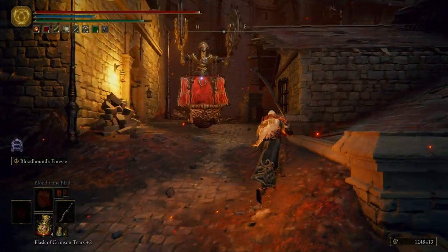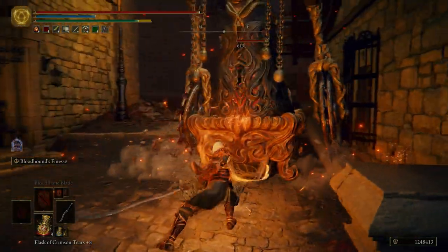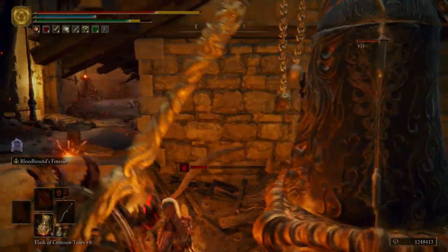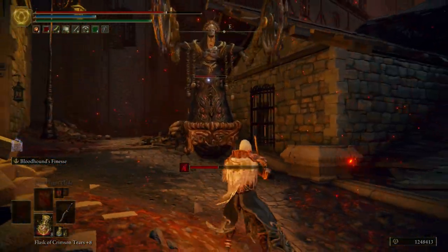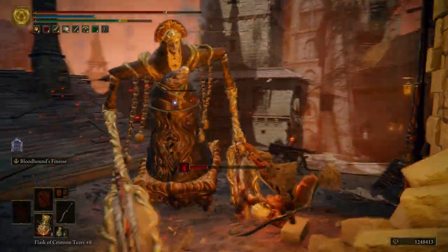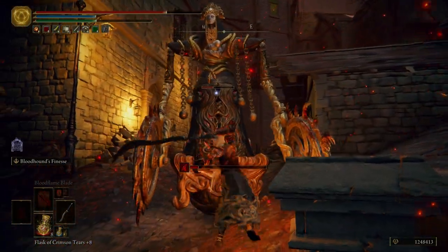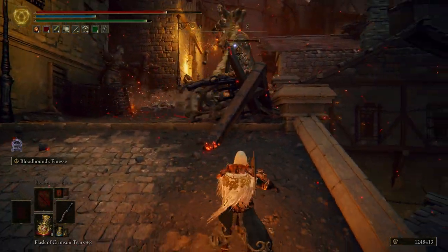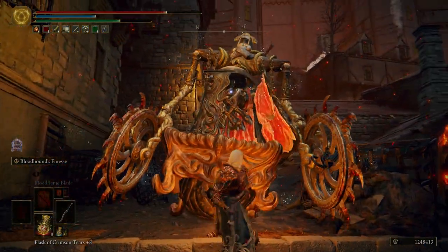I like to make sure that I jump down and I'm on this side of him, that way he'll roll into the houses and not down below — because it's a hot mess if he rolls down below. We're going to take on this Iron Virgin. Let her do her thing right there. Try to keep your distance. There we go.